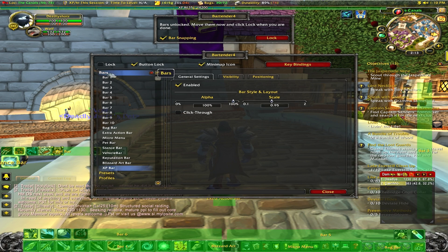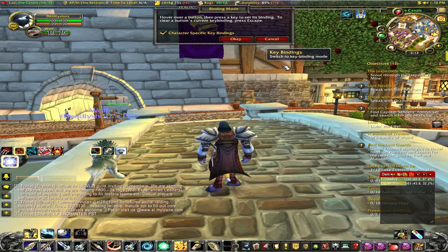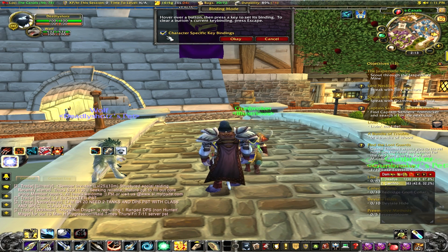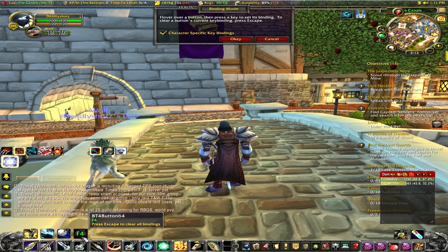For keybinding, let's click Bartender again and lock it in place. Hit keybinds to go to keybinding mode. You can have character-specific keybinds, or you can make the keybinds all the same for all your characters. I do character-specific because some keybinds have to be changed. So to make a keybind, right up here —